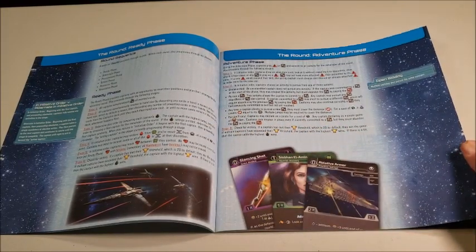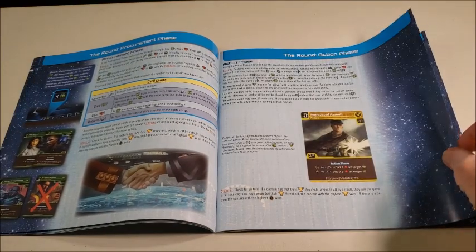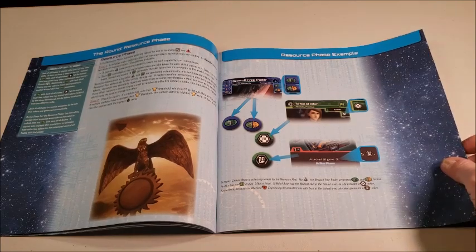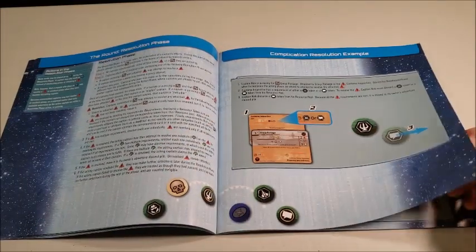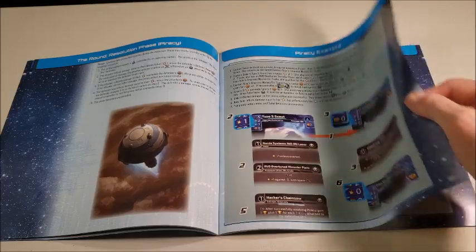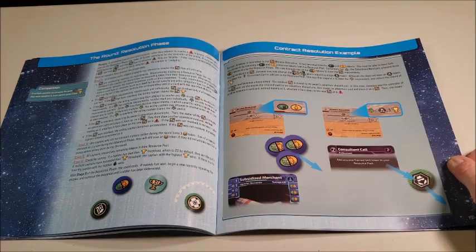The layout shows the ready phase, then the adventure phase — here's the breakdown of the rounds. There are images of the cards, the action phase, the procurement phase, then the action phase again. Aggregated Assault is a card you can play. Resource phase, and then they give you a phase example. There's a lot of book pages in here but it's sparse reading — mostly images and examples. You can resolve contracts, and when you do, you get so many points. The idea of the game is to be the first to get to 20 points.